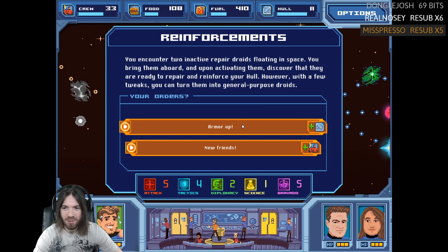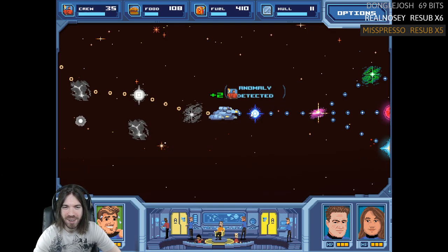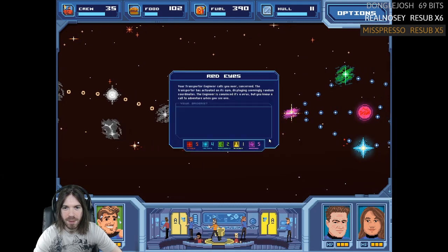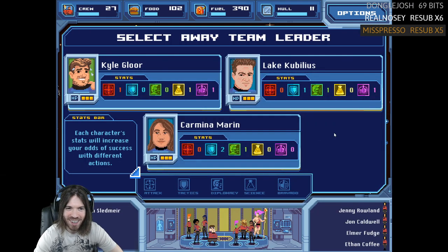You encounter two inactive repair droids floating in space. You bring them aboard and activate them — they're ready to repair and reinforce your hull. However, with a few tweaks you can turn them into general-purpose droids. Our hull is pretty good, so let's get some new friends. Your chief engineer modifies the two droids to be as intelligent as the average crew member, and you hand each automaton a shiny new red uniform. Then your transporter engineer reports the transporter has activated on its own with seemingly random coordinates — possibly a virus, but you know a call to adventure when you see one.